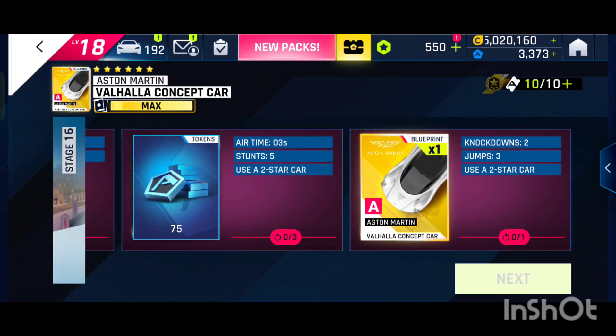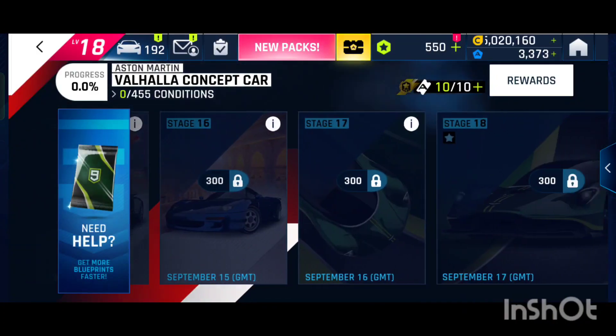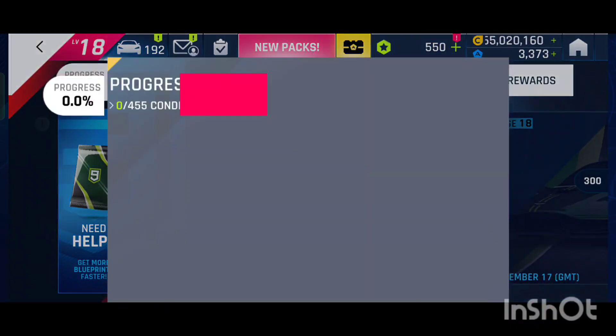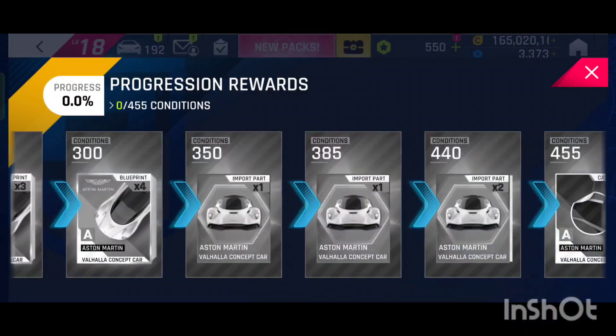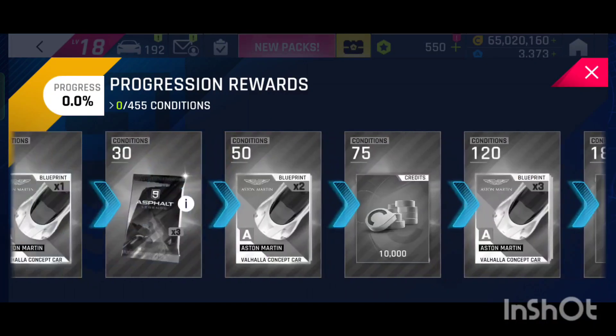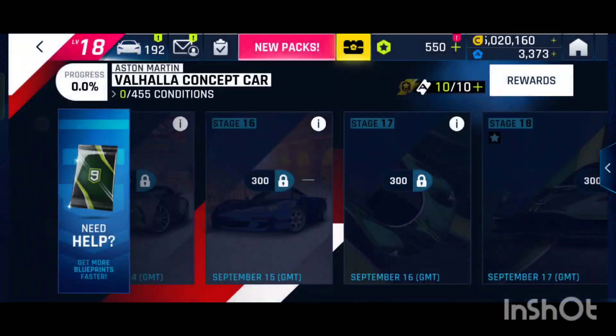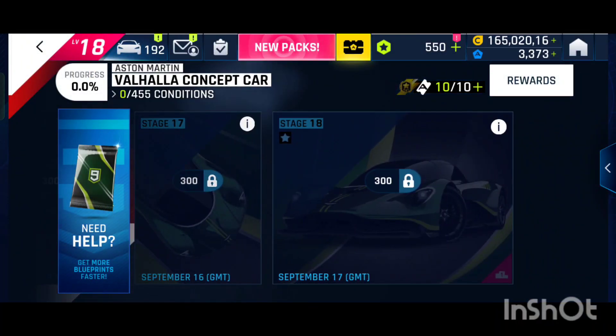At stage sixteen, two stars are required only. This is a good special event. Not many blueprints are here, but there are 334 blueprints total. If you've maxed out your car hunts - Treasure and Apollo IE - you get a good number of conditions and some good number of epics as well.